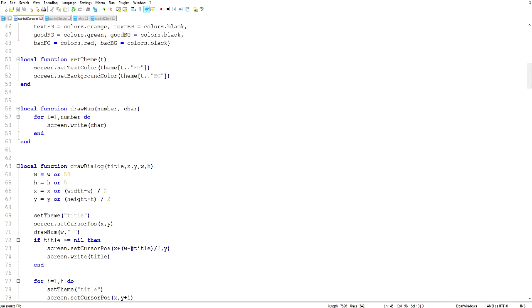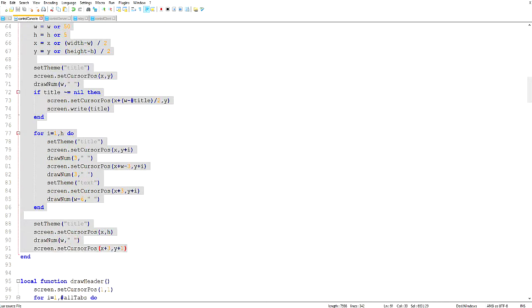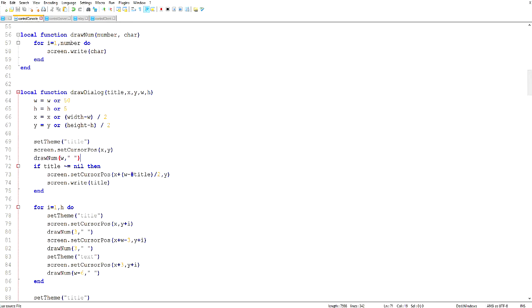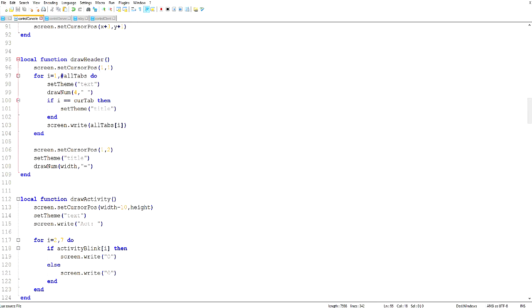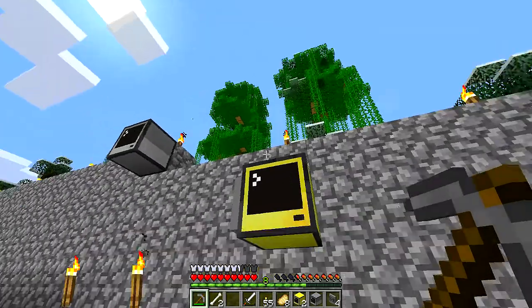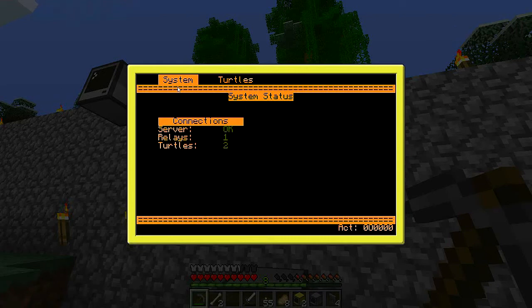Changing that back to orange. drawNumber is simply a for loop to draw a specific number of a specific character — I don't want to keep repeating things. drawDialogue is not even used yet; it's probably buggy because I didn't test it — it draws an overlay dialogue window on screen for later use. Then draw header: we start at the upper corner with a for loop through all the tabs. We set the theme to text, draw four spaces. If the number is the current tab we change the theme to title — that's how you get the color reverse, black on orange instead of orange on black.